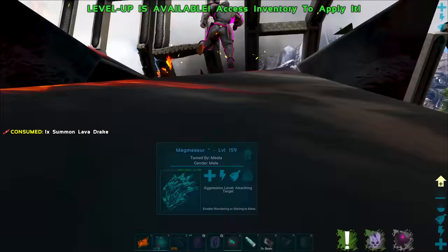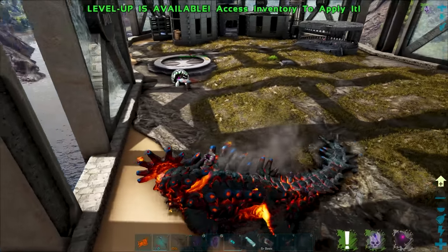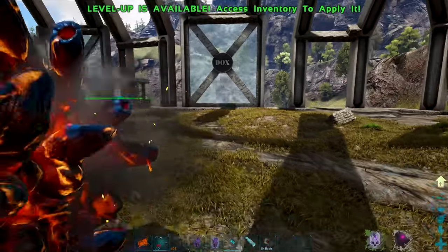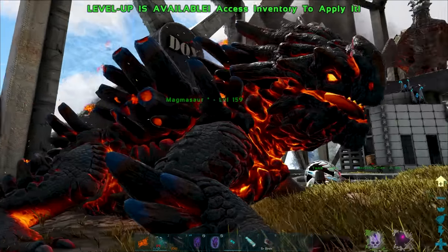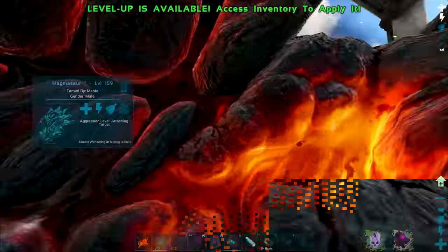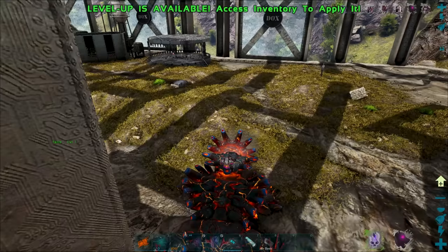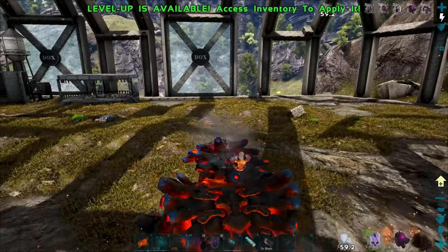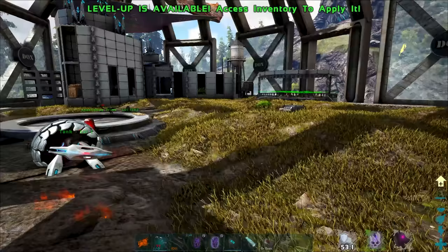We've also got a Magmasaur. I do remember summoning one of these last time I played the mod — it's a summoner that was dropped by something. It also looks super special. Oh yeah, that's what a normal one looks like. I want those little weird cracks and stuff back, that looks so cool. He looks like a super saiyan Magmasaur — super powered. Can he still drop crate? He needs fuel and stuff, that's how these guys work. That was pretty effective, nice work there buddy.